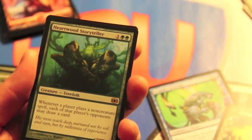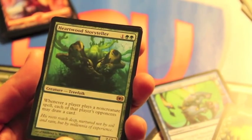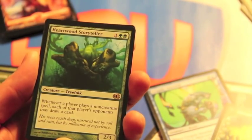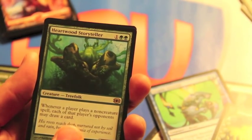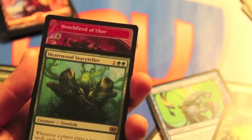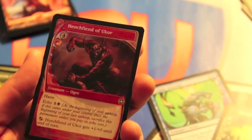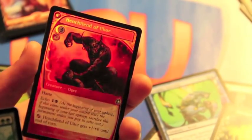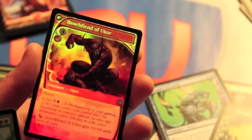And the rare is - not the rare, I'm kidding, it's an uncommon. I know you're all like Tarmogoyf. It's a Phosphor and Feast, and the rare is Heartland Storyteller - whenever a player plays a non-creature spell, each of that player's opponents may draw a card. Hmm, interesting. I guess this would be good in EDH but who knows. And the foil is a Henchfeind of Ukar, which is just a super pretty foil. So despite the many 'oh my god, almost Tarmogoyf' moments that I had opening, no Tarmogoyf. Oh well, maybe next time.